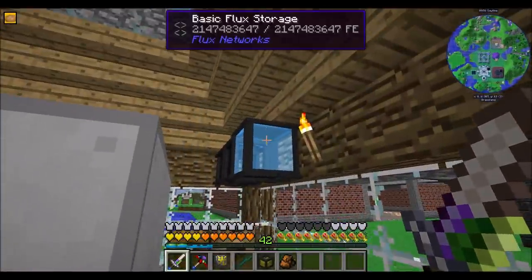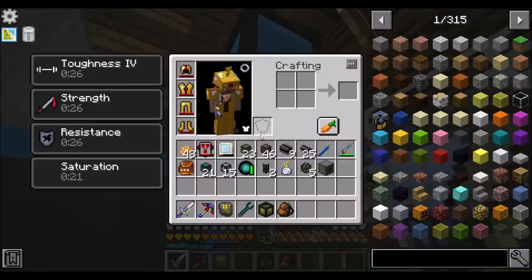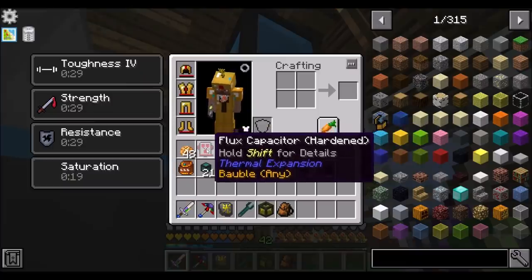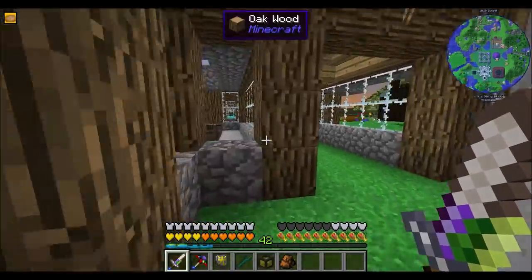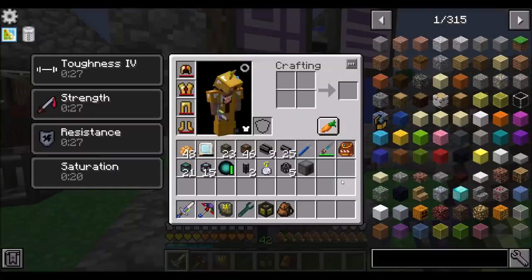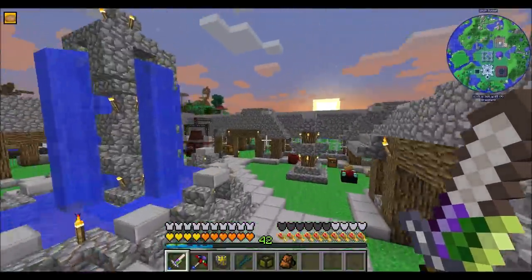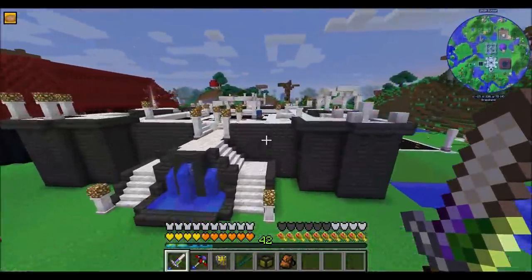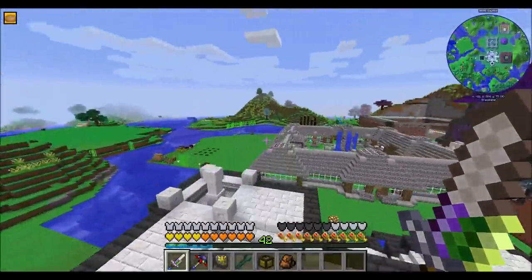Hey, I never turned on my flux network's charging thing, did I? Let's put that on. That's Direwolf's network — wireless charging enabled! Huzzah! Fully charged flux capacitor. Technically don't really need to carry that thing around anymore, because any items that need charging will now be charged directly by that. So wireless charging is enabled and we are ready to start playing with a nuclear reactor.